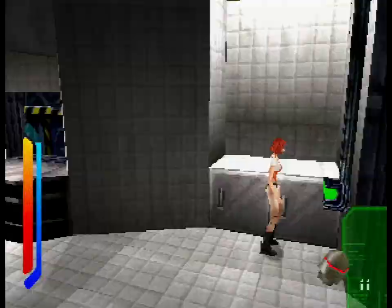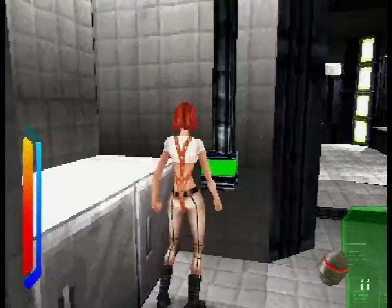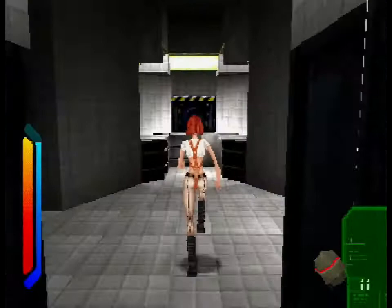It's a dumbwaiter — looks spooky. Don't go in there. Why is the dumbwaiter going up automatically? It goes up and down and you have to get in when it's in the down position.